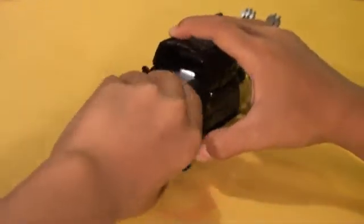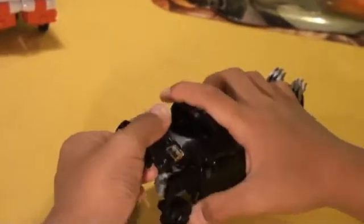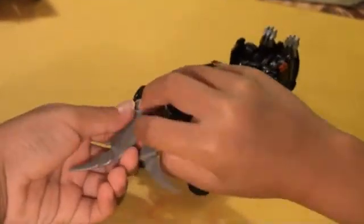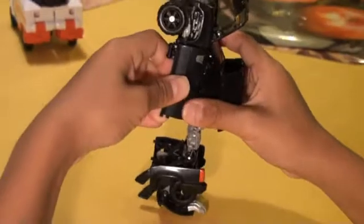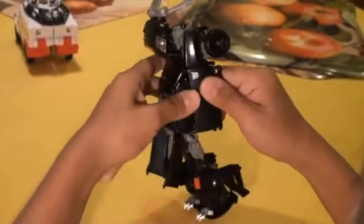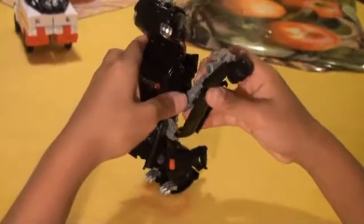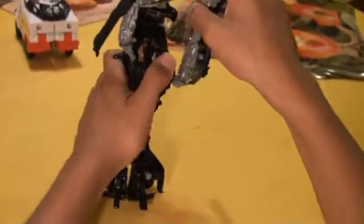Go on the front of the car, flip it up - actually flip this up and then flip that up, spread that apart a little bit. Go under the car, then go on the side where the Decepticon logo is. Pull this and push it down - same thing on the other side, pull this and push it down. Then fold his hand and pull it up on each side.